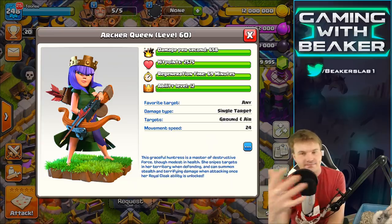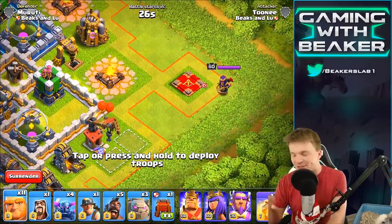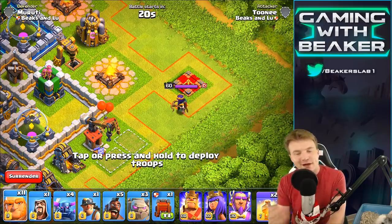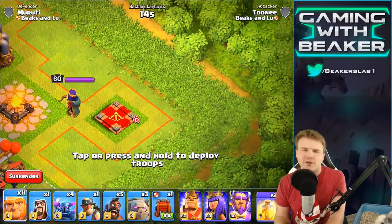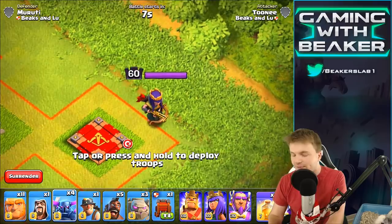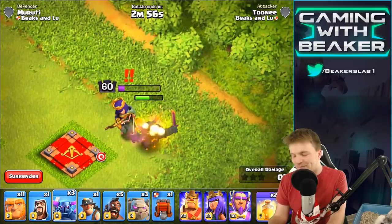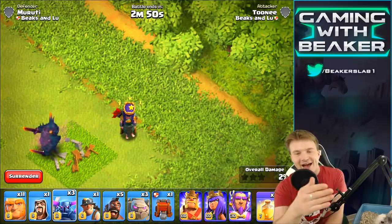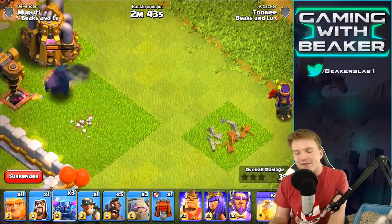Let's test things out. First I want to see that level 60 Queen versus the new max PEKKA — level 8 PEKKA versus level 60 Queen. I expect the PEKKA to win but the Queen is going to put up a serious fight. Boom — oh my god, it's not even a question. But it's only because the PEKKA has so much more health than the Queen. If the health were closer it would be different.